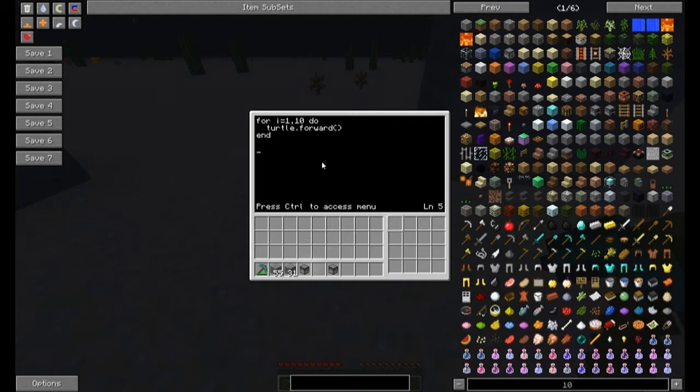We end the for statement, and then after it we want it to turn: 'turtle.turnRight()' — and then again 'turtle.turnRight()'. Then end the program. Press Control, save it, and exit.